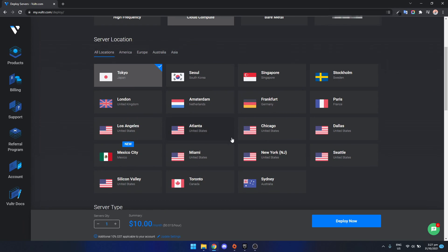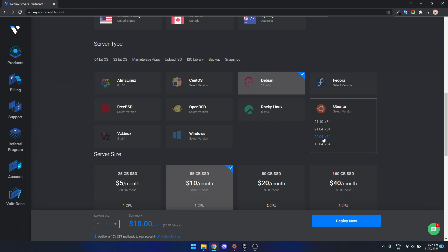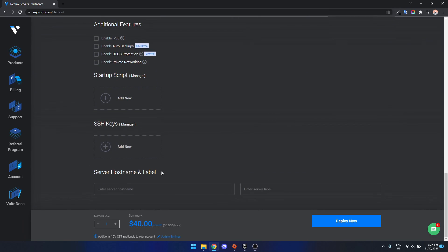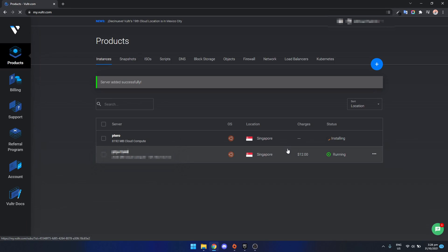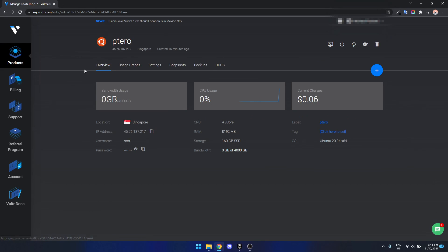For now we're just going to start with cloud compute. For server location, select whatever country or city is nearest to you — I'm going to click Singapore. For server type we're going to select Ubuntu 20.04, which is what we'll be using for pterodactyl. Now for server size, we're going to use the 160 gigabyte SSD version with 8 gigabytes of RAM and 8 CPU cores. Scroll down, type in a hostname — we'll call it 'petro' — then click deploy and wait about five to ten minutes for it to provision.